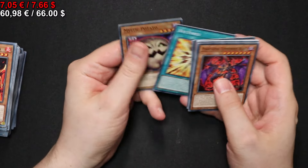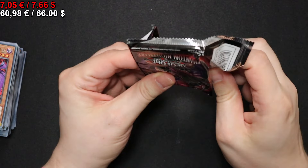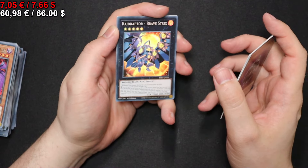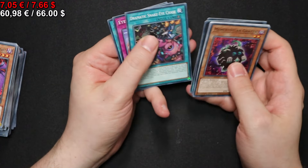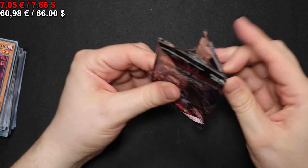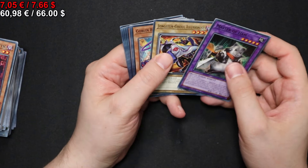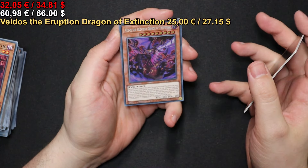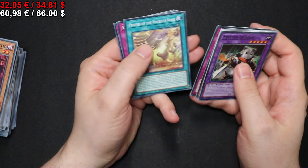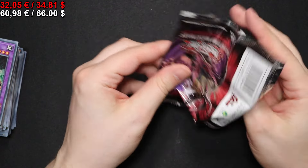Another Raid Raptor Brave Strix. And onto the next pack, we have yet another Samsara D-Lotus. Moving on, another Raid Raptor Brave Strix, and on the next pick we have a Raidus V-Eruption Dragon of Extinction — very nice for the first Secret Rare of the box.